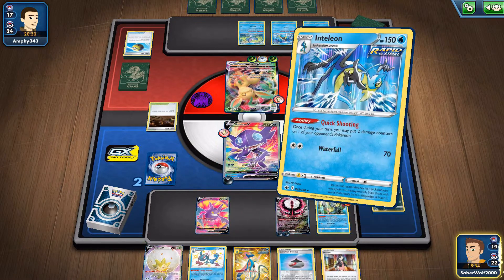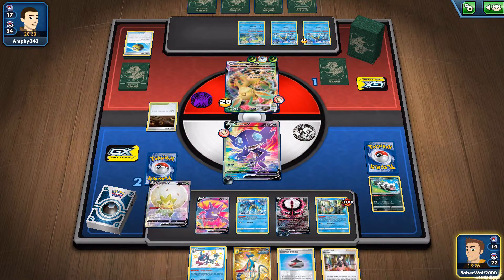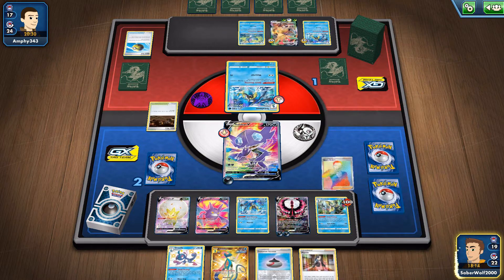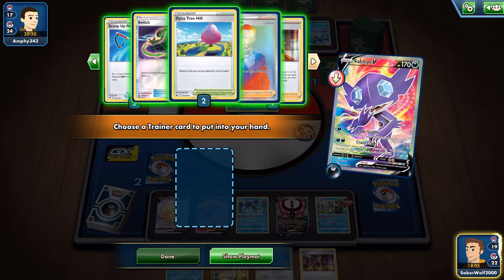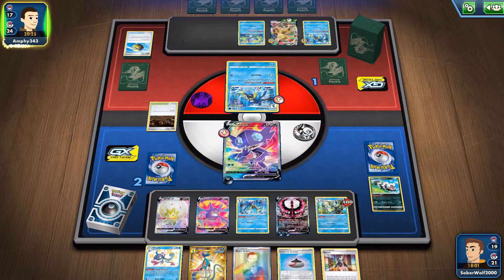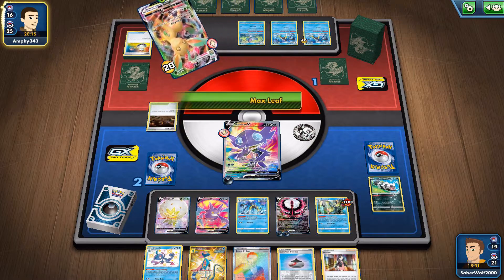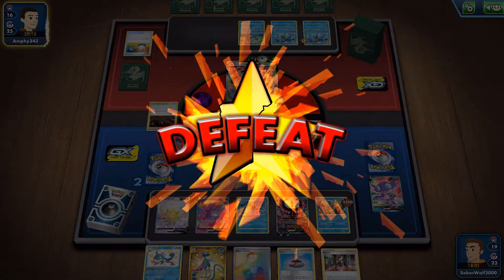I'm going to try and do some Boss's Orders stuff here, but it doesn't matter. We can do Quick Shooting, but they're just going to heal the damage off. Boss's Orders into this Kapal. And with Eldegoss I can just try to stall him out, but I don't think it's going to work. These guys only have one retreat cost — he must have at least one switch or an energy in the deck. I should have grabbed the Scoop Up Net to save the Inteleon, because if it dies I'll still lose. But he has the switch anyway, so it doesn't matter. So unfortunately our small little streak is over, Sableye. You did okay I guess, but you're not really a top deck. There are other better partners with Inteleon.